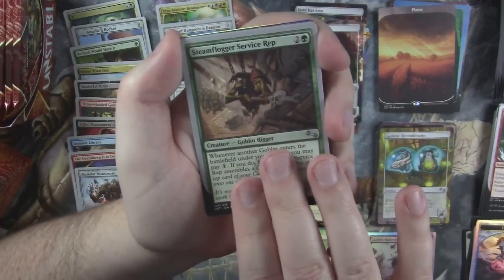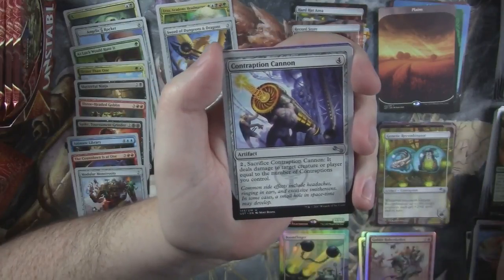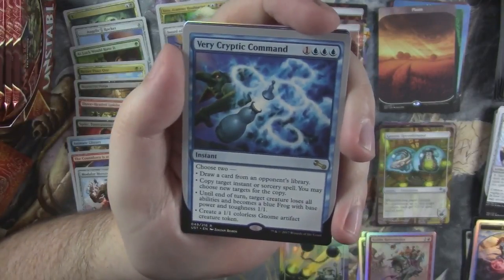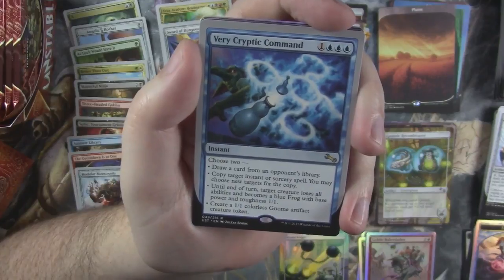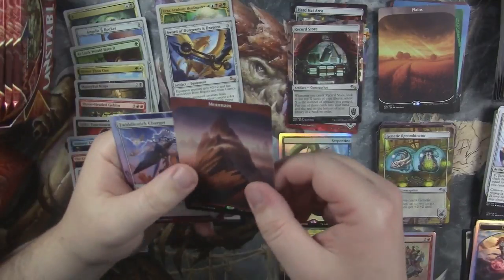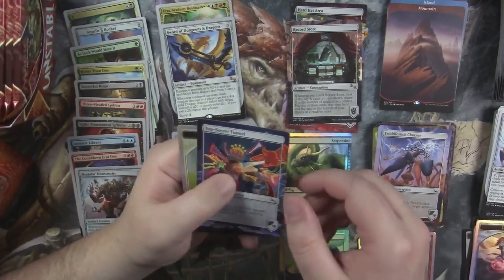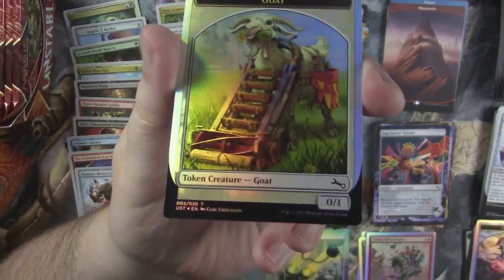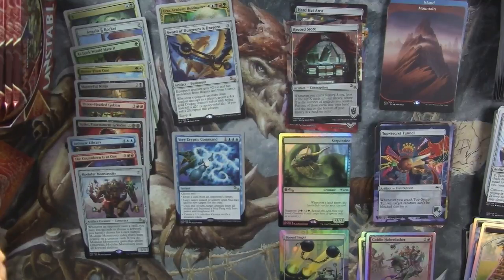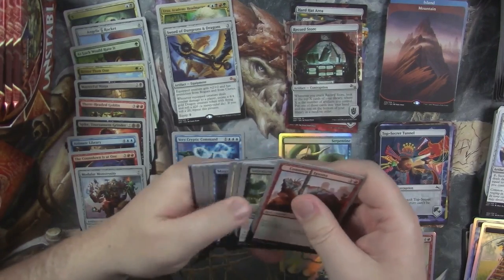Steamflogger Service Rep. Rhino. Contraption Cannon. And Very Cryptic Command — is this the good one? Draw a card from an opponent's library, copy target instant or sorcery. This is the good one. We hit a very nice copy of Very Cryptic Command. And we got a Full Art Mountain. Twiddle Stick Charger. Top Secret Tunnel. And a Lawnmower Goat — that's right, he's got like a lawnmower on the front of him that just feeds him grass. Who doesn't like a 0/1 foil goat?